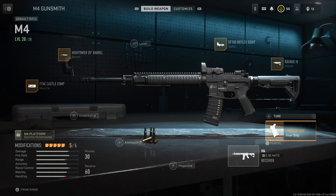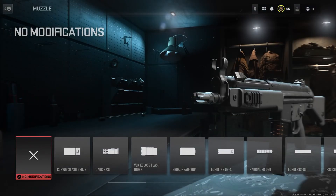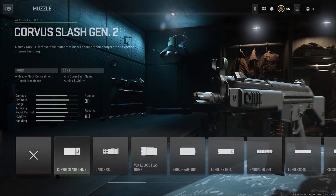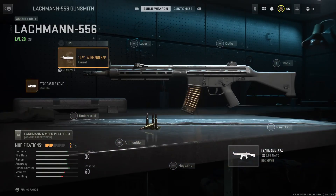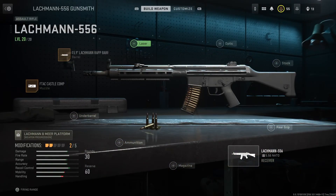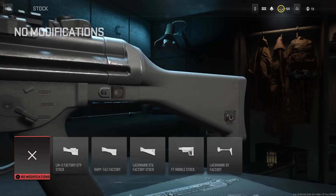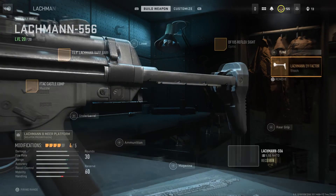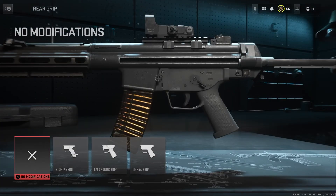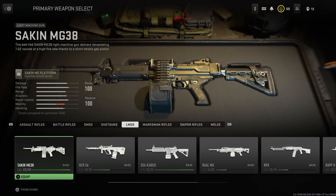That's all you need to know about the M4. For the Lachmann 556: muzzle is the F-Tac Castle Comp with the 15.9-inch barrel, optic of your choice, the Lachmann S9 or factory stock, and the rear grip is the LMK 64 grip. Now moving over to the LMGs.